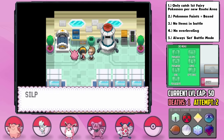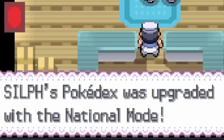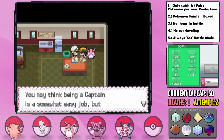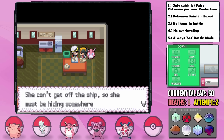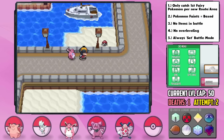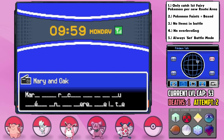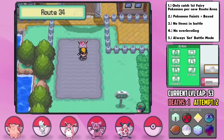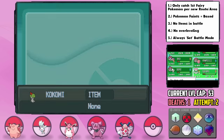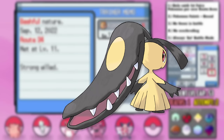Heading back to Elm's Lab, we get the SS Ticket and board the SS Aqua in Olivine City. Arriving in Kanto, Professor Oak upgrades our Pokedex to National Mode. We set sail for the Kanto region. Now with the National Dex, we can tune into the Pokemon Talk radio channel to hear about Swarms. On Route 34 back in Johto, we find our final encounter via Swarms: a Ralts! I name her Kokomi, and she has a Bashful neutral nature. I wait until level 28 so she learns Psychic before letting her evolve into Kirlia.